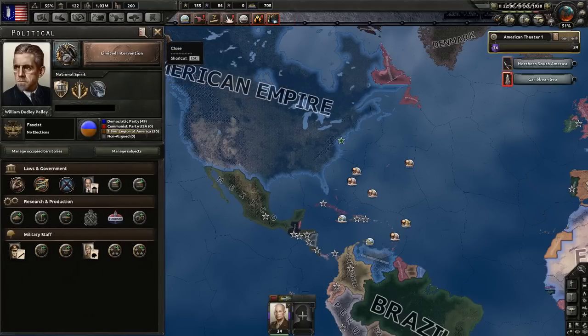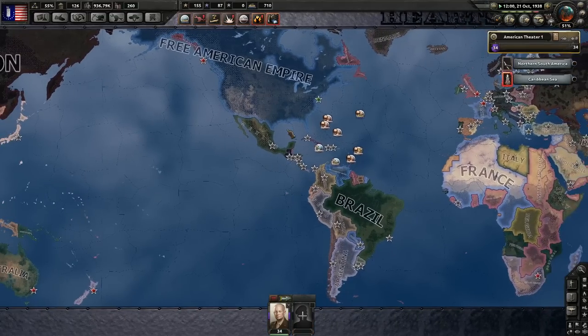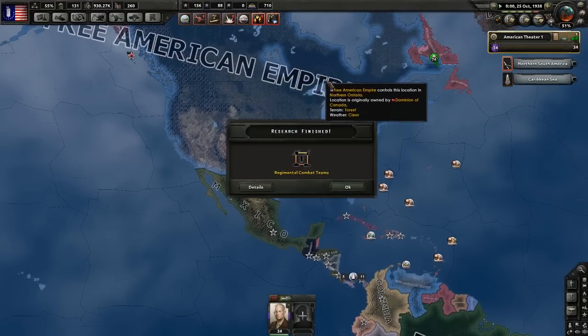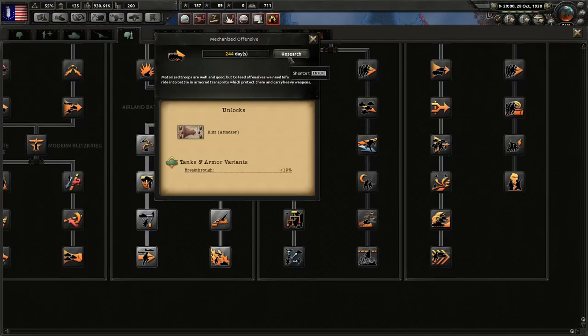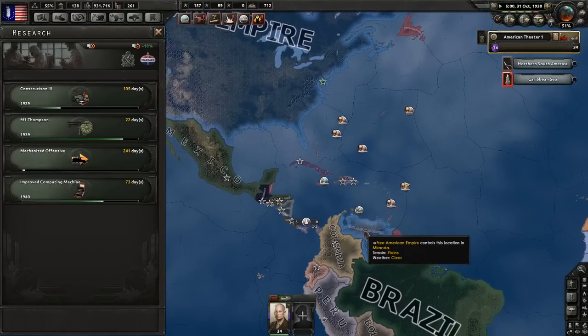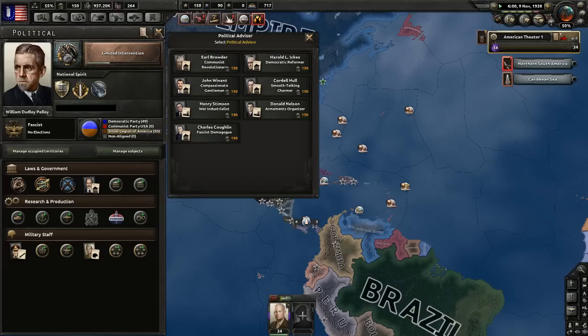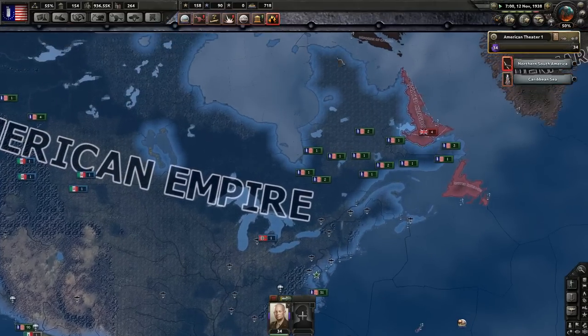That is basically it. This is my opening strategy for the USA — you have a lot of choice here. It is very flexible; you can pretty much do whatever you want as long as you keep to a few simple rules: attack quickly, change your economy when doing so, and hire either a Communist Revolutionary or Fascist Demagogue to change your ideology from democracy. Those are basically the only rules you need to follow for this to be successful.